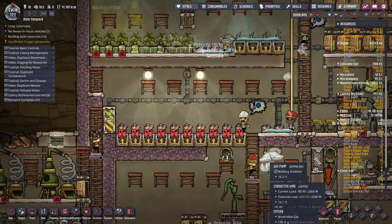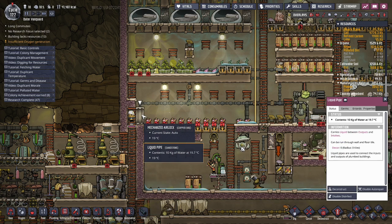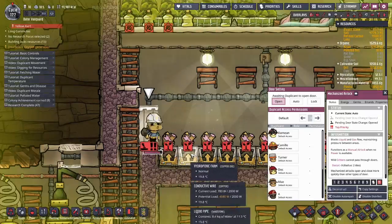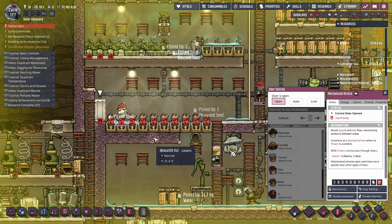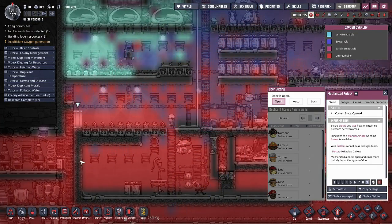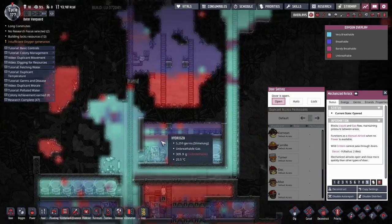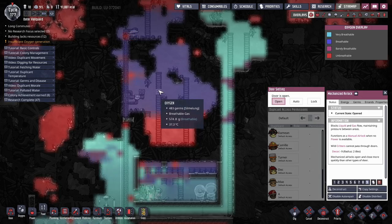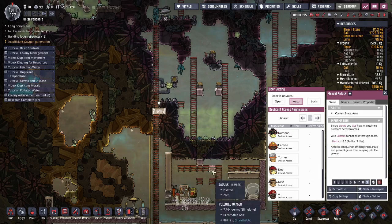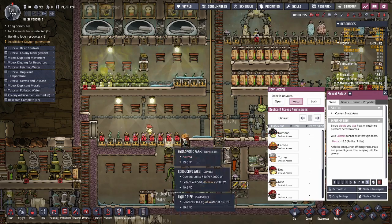Now the water shouldn't stop flowing — ever. Open now. I need the west sump. I know it's mostly CO2, but frack it — it's pressure. The pressure is stabilizing again.